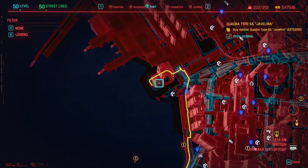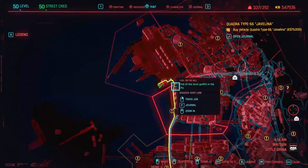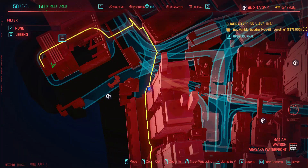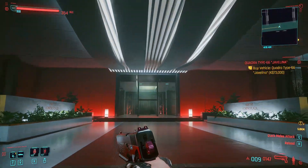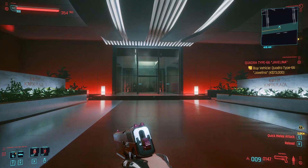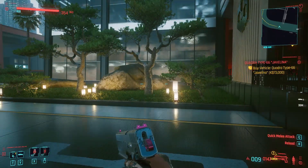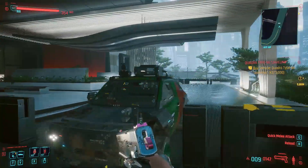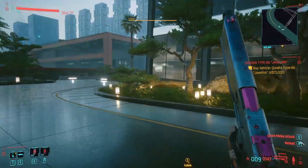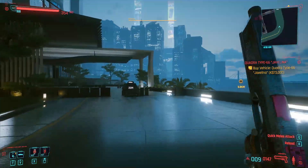You need to go to this particular location. I recommend getting to California and Cartwright — this is the first travel point. From there, go to the west side of the building. Once you are there and you find this location right at the main door, it's going to be locked for you, so it won't be open like it is for me here. Invite your car by pressing V. I recommend being positioned here so the car will come from this location.